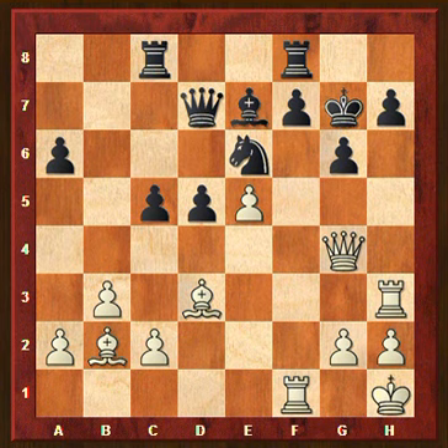There are actually two patterns that we can recognize here. One of them is this h-file where we are attacking with a rook. It would be great to be able to bring the queen to h6. Just imagine this queen being on e3 — we would have Qh6 check and then checkmate on h7. So that's one of the things that can help us search for a solution.